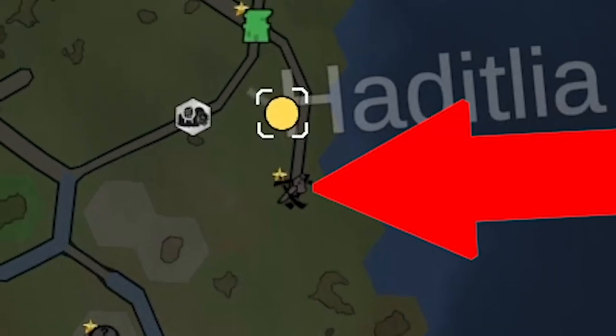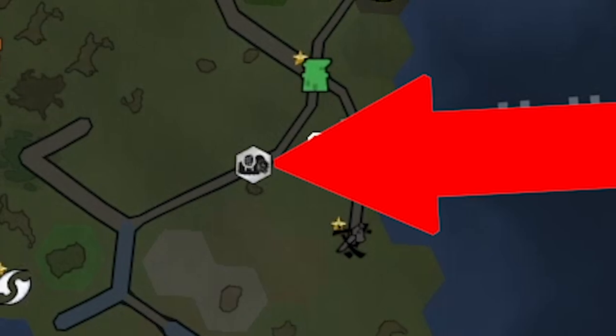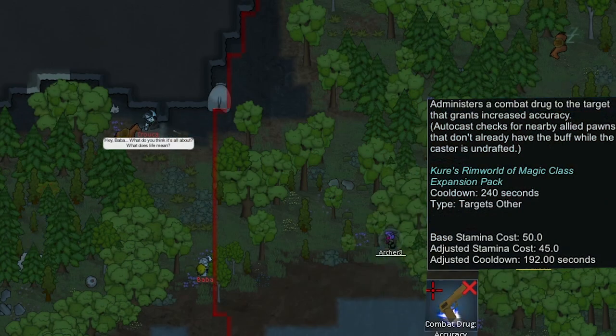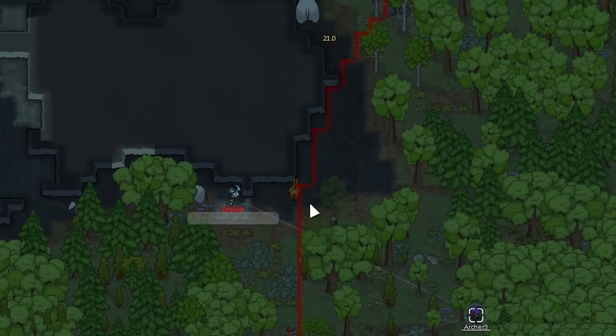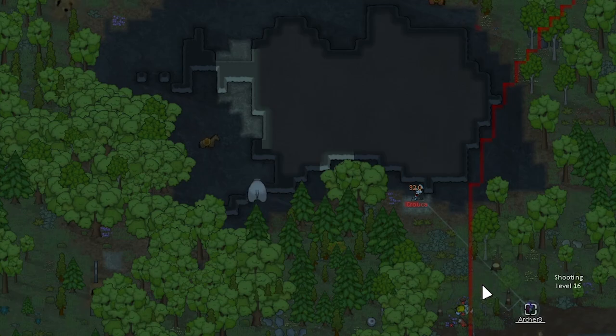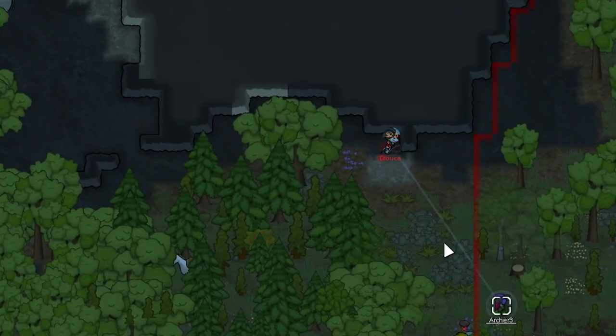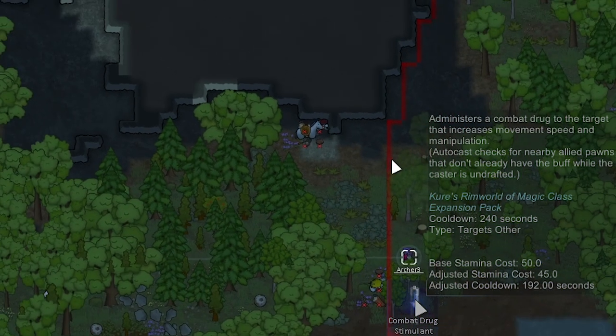We headed north and hit up the Skaven colony — they didn't have anyone. Then we did a caravan battle with a Thrumkin traitor. We're going to let Archer 3 pretty much solo this — give them increased accuracy. That one's dead. I actually don't know what's on these caravan animal things. Archer 3 is just unloading with that lowered aiming time and increased shooting accuracy — that's actually kind of nuts.